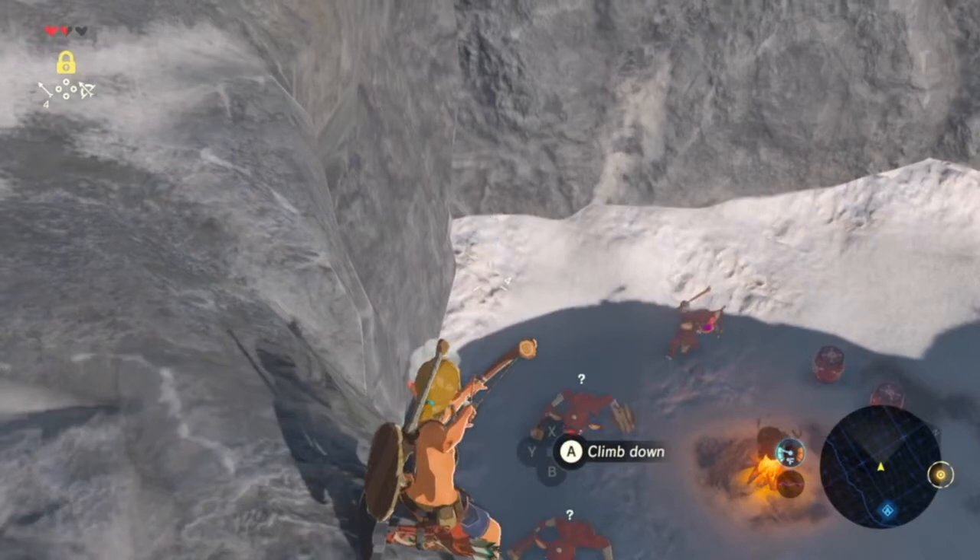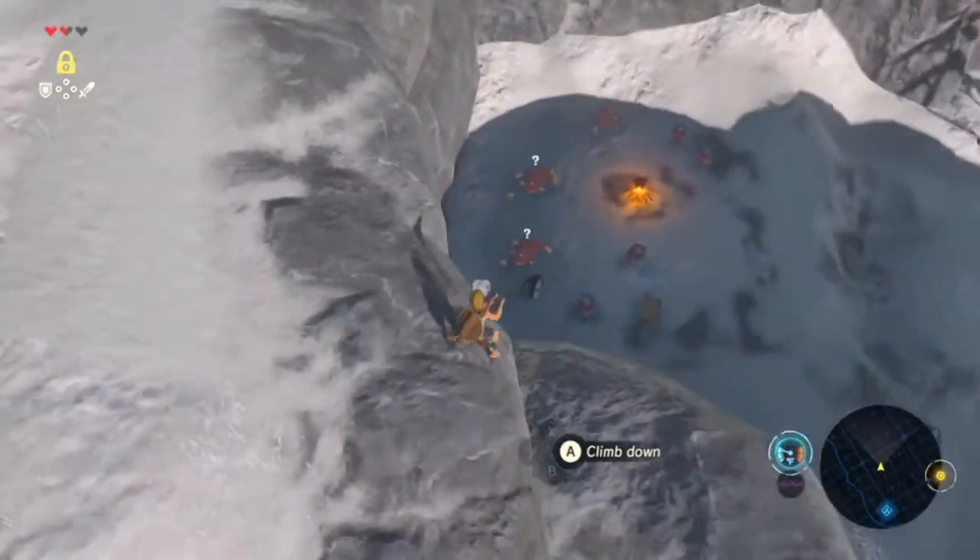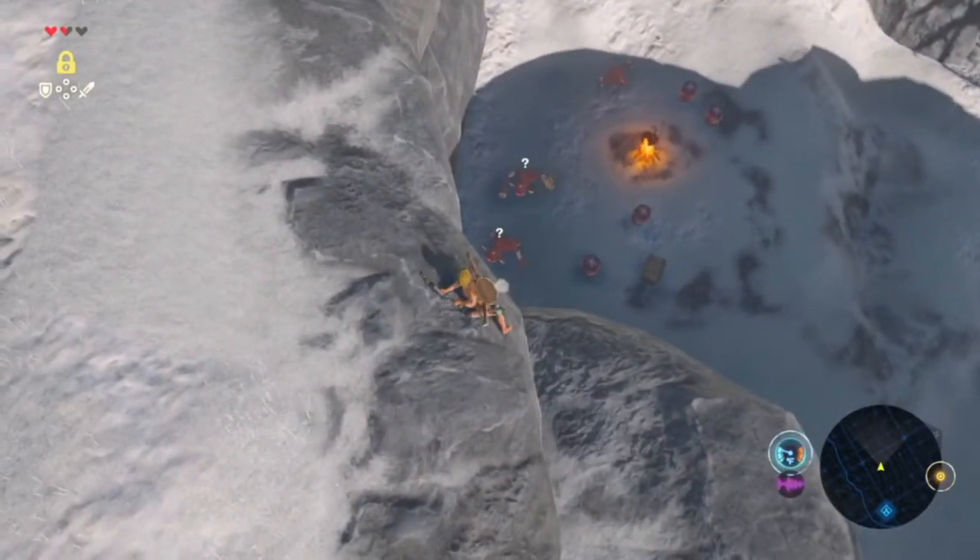While you're holding ZL, press B to cancel your aim and swing your axe to keep your position. Now we want to do an instant shield jump right before the bokoblin stops. To do this you need to be holding A before you press X. This will make you have a consistent height to your jump.